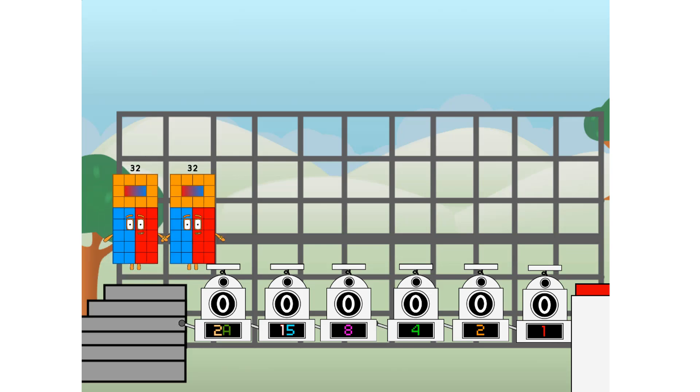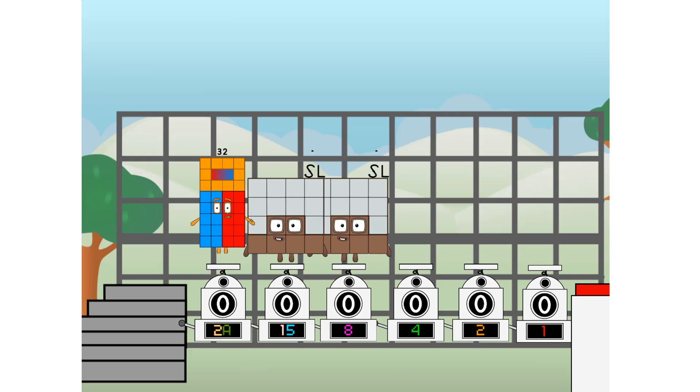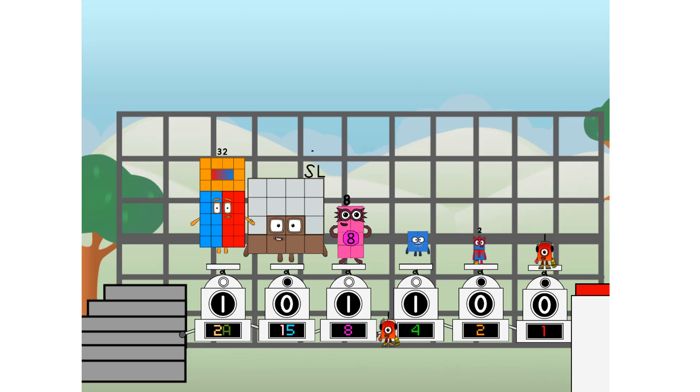First I split in two: 32, and 16, and 8, and 4, and 2, and 1, and 1 more to press the big red button. Then you choose who's going up. One of me, and none of me, and one of me, and one of me, and none of me, and one of me. And fire!